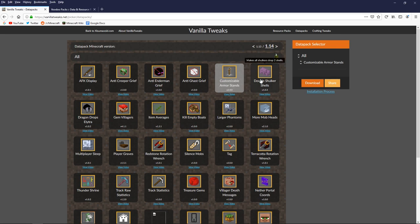Double Shulker Shells is another popular one, especially on multiplayer servers where Shulker Shells and end cities in general are few and far between. Double Shulker Shells basically guarantees that every Shulker you kill will drop two Shulker Shells, allowing you to make a Shulker Box — so it's basically a one-to-one exchange. You kill a Shulker, you get a Shulker Box. As simple as that.